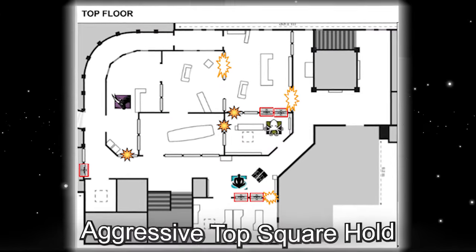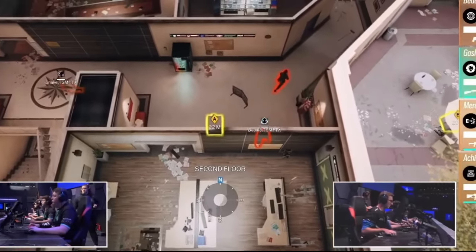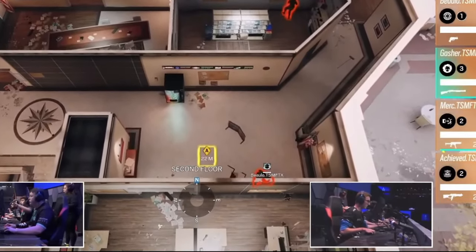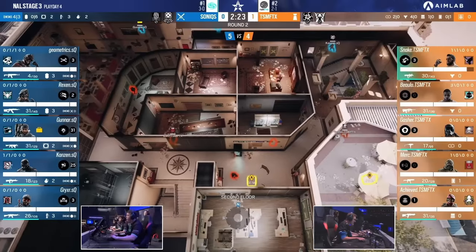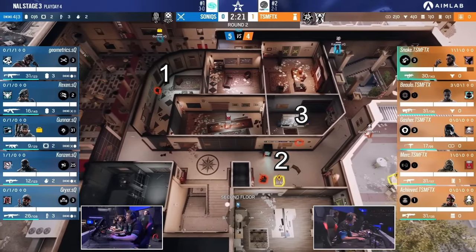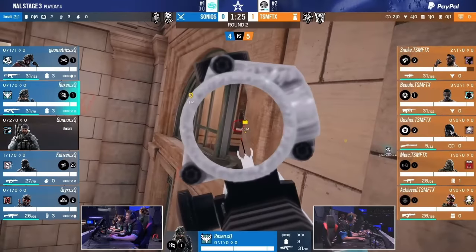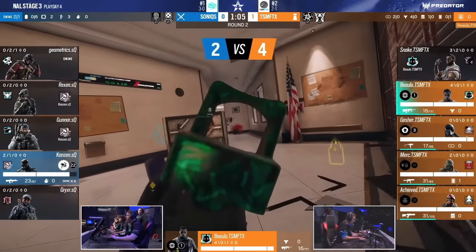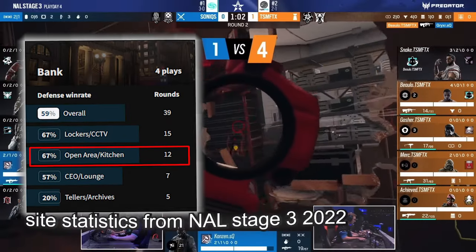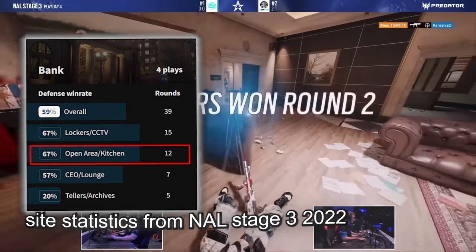Enter the aggressive top square hold. Adapted by many teams to contest the top floor take: you reinforce the stock walls, place a stock shield in front of that, play in janitor and trump, and on the stock shield with some sort of burn — committing at least three bodies to the top floor and overloading resources, with the idea being to prevent the enemy from entering the top floor at all. This strat was extremely successful, especially during an evolving aggressive meta for defenders, and pushed open area into becoming almost a second-best site option for many teams playing bank.